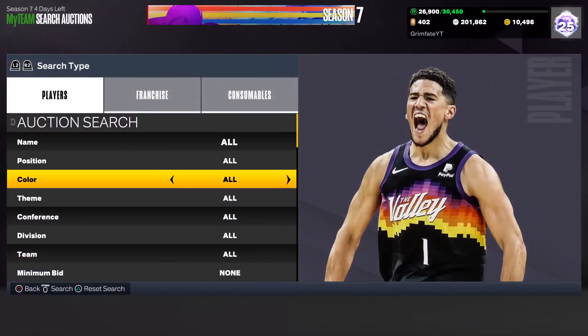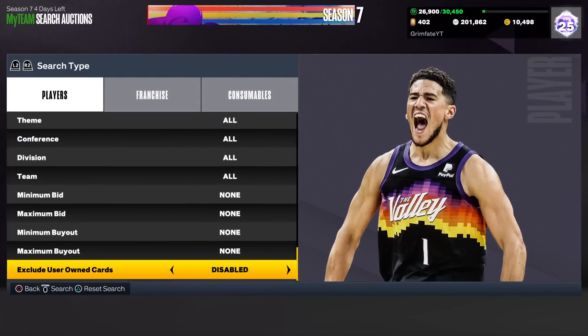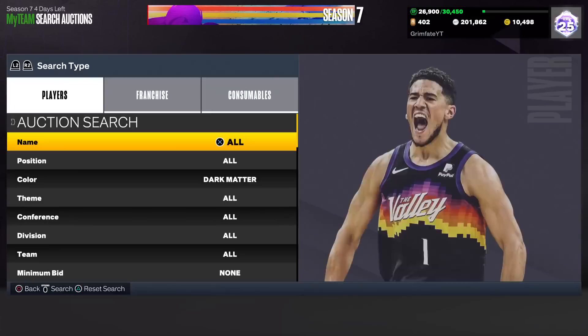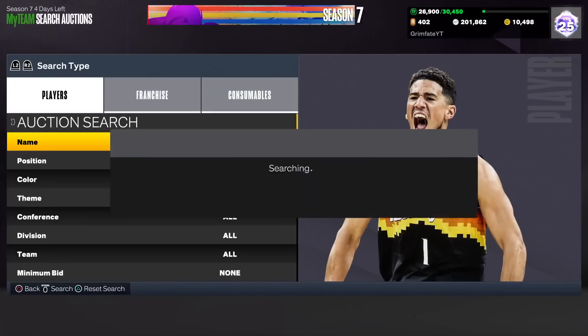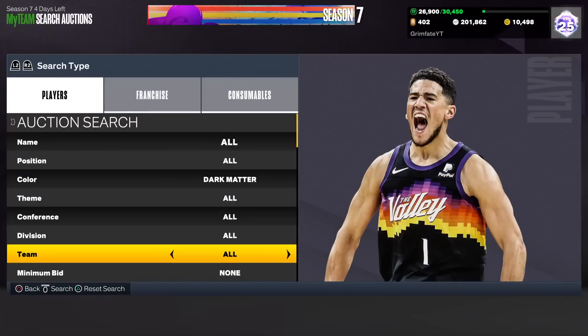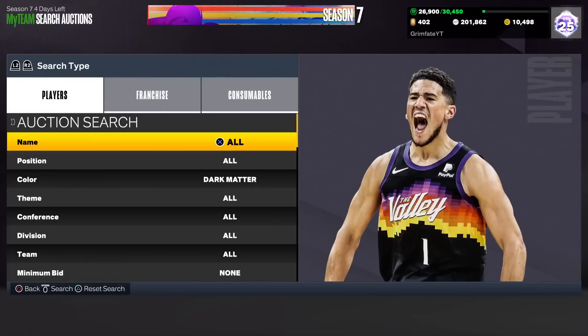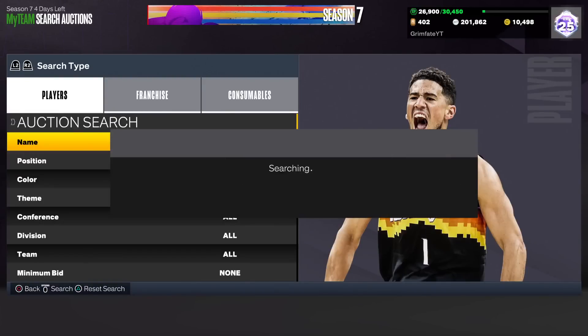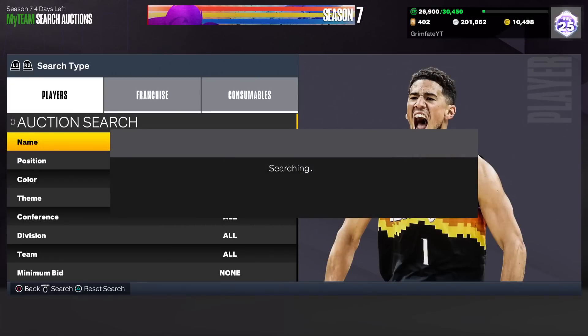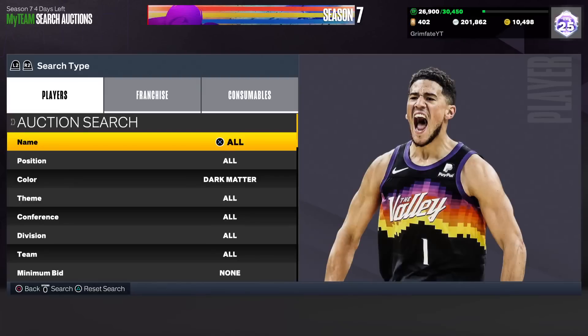For this first filter it's going to be one of the most consistent filters in the game. You're just going to put the color to Dark Matter and then set the max buyout to about 4,000 MT. At 4,000 MT any Dark Matter in the game is guaranteed a snipe for profit. Any card you see on this filter is going to make you profit — there are so many pop-ups, this filter is absolutely fire.